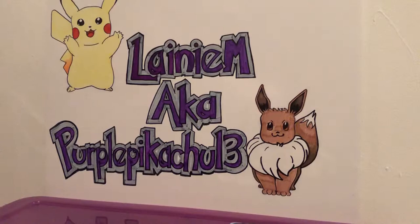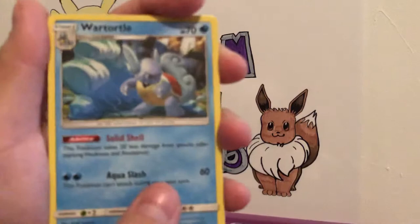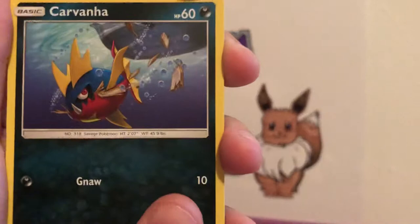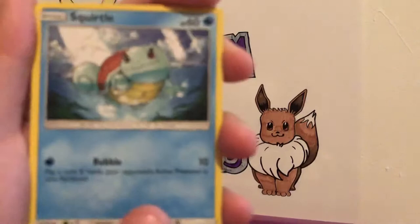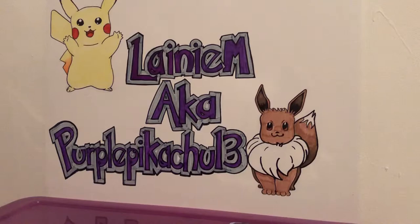Alright guys, two packs left. Can we pull something good? I'm not feeling very confident. Frogadier, Rhyhorn, Rhydon — sorry everyone — a very serious Wartortle, a Carvanha — very reminiscent of 'I Touched the Butt' from Finding Nemo — Togepi, Espurr, a Squirtle, a Rhyhorn by the river, Reverse Holo Fairy Charm, and a rare Butterfree non-holographic.